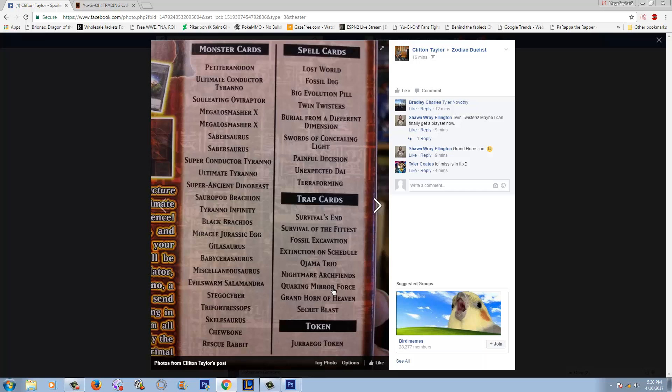You're just going plus at this point. But then they actually throw in the Quaking Mirror Force — and that's a $19 card out of Breaker of Shadows. It was never reprinted and in the Mega Tins it's an ultra rare. They have a lot of good cards in here: you get a Painful Decision, an Unexpected Die, a Terraforming, a Swords of Concealing Light, a Burial from a Different Dimension. These are some really, really good cards. You also get a Rescue Rabbit, although Rescue Rabbit isn't all that expensive.